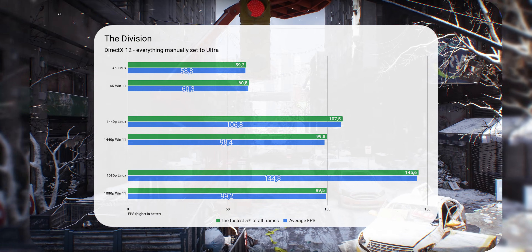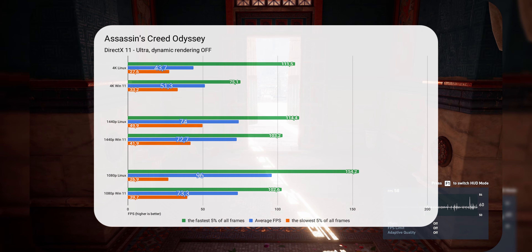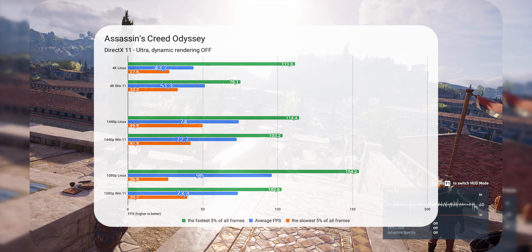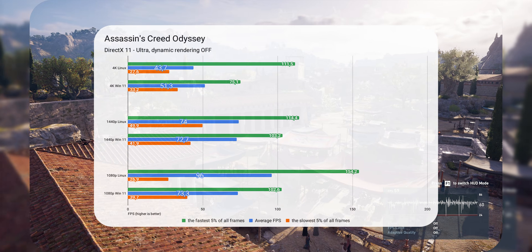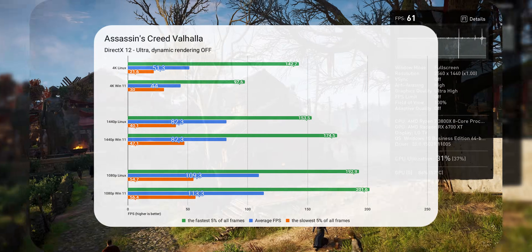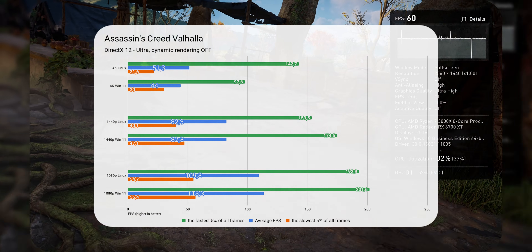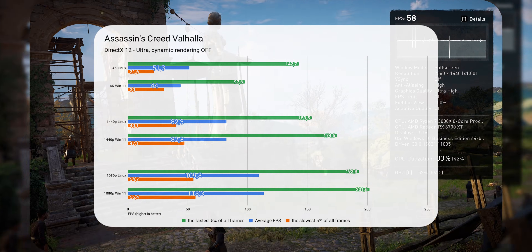At 1080p with DirectX 12, Linux puts on another show with a giant 46% lead. Coming to Assassin's Creed Odyssey, the differences grow oddly: Linux lags behind Windows by 17% at 4K but pulls ahead by a whopping 31% at 1080p. I believe a difference that big cannot be explained only by poorly optimized drivers or CPU utilization — I think there is more going on with VRAM usage. When we look at Assassin's Creed Valhalla, Linux has the advantage at 4K by 17%, but the gap closes at 1440p and Windows takes the lead by 4% at 1080p. It makes me think if Smart Access Memory has anything to do with it.